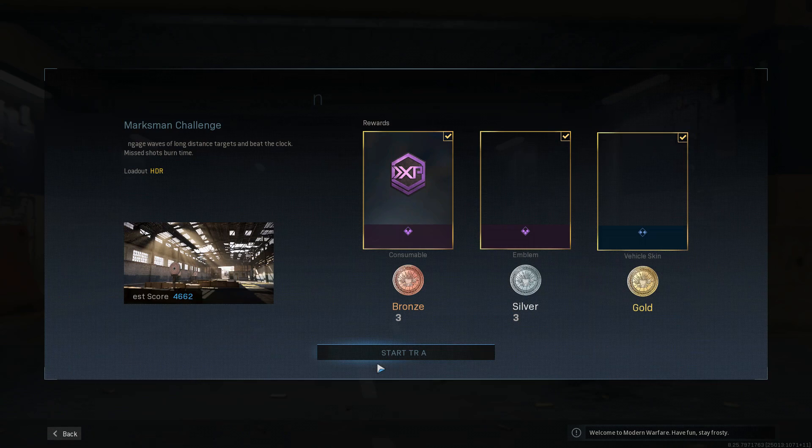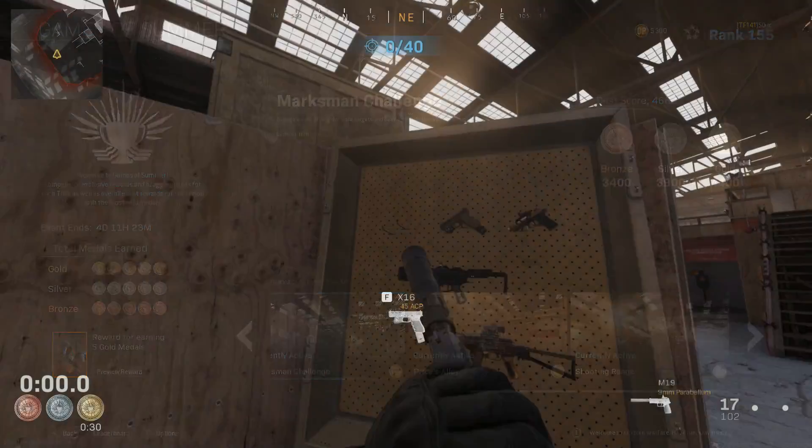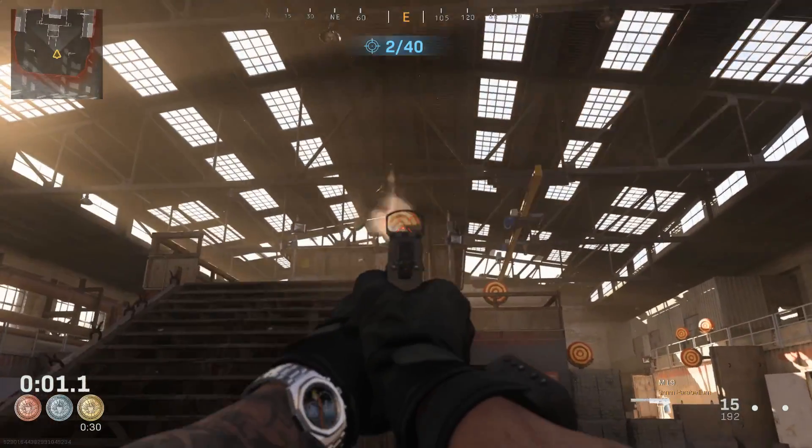The Marksman and Shooting Range Trials, number three and five, both award you a 45-minute XP token for bronze — one's weapon XP, one's regular. It turns out you can actually get those tokens every single time you get bronze. It isn't a one-time thing.